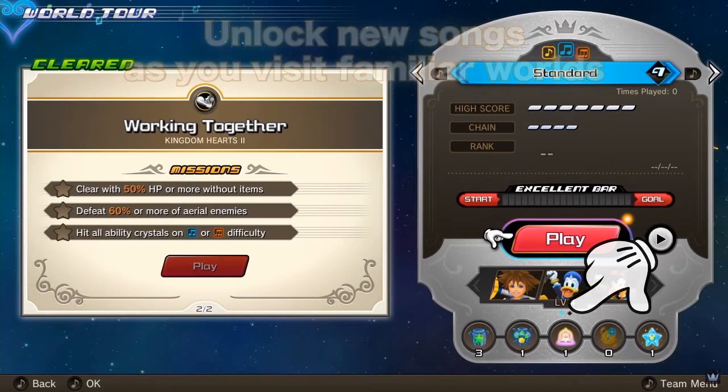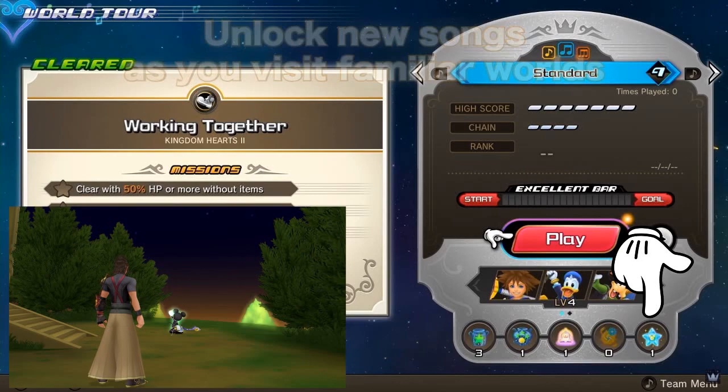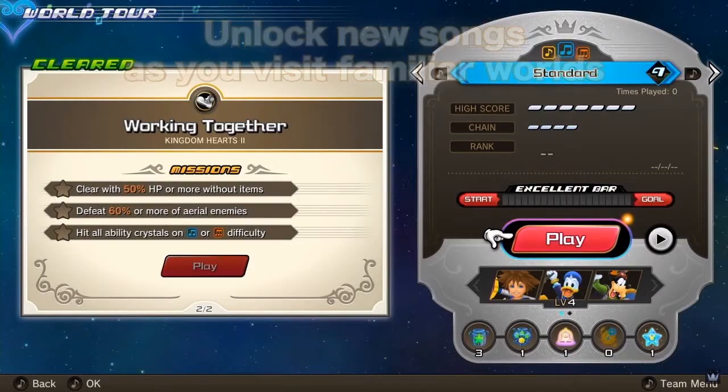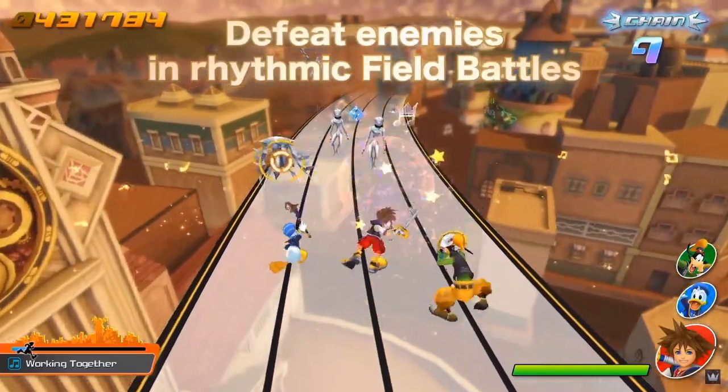Beside the play button is an arrow which may cycle additional options — could this let you create your own party of characters, or switch between the different trios? At the very bottom is a selection of items: the potion and mega potion will likely heal you, the bell is an item boost, and another item is an EXP boost. The last item looks like a completed version of the star shard Mickey used to travel to other worlds — I think this lets you skip part of a level.